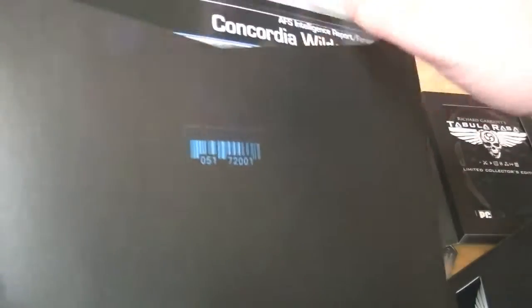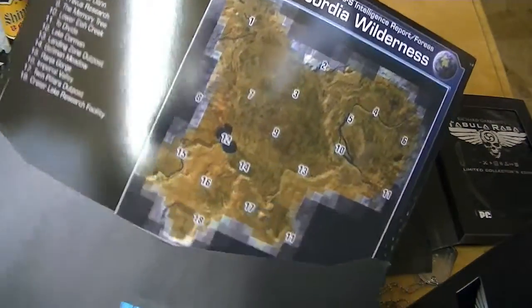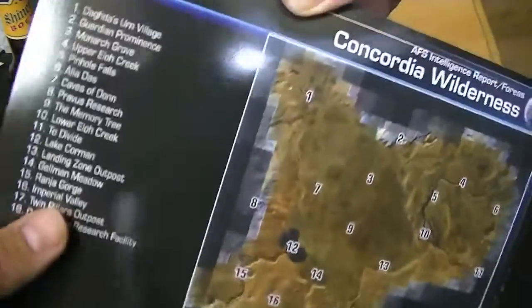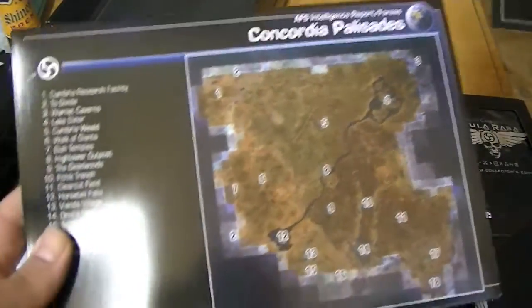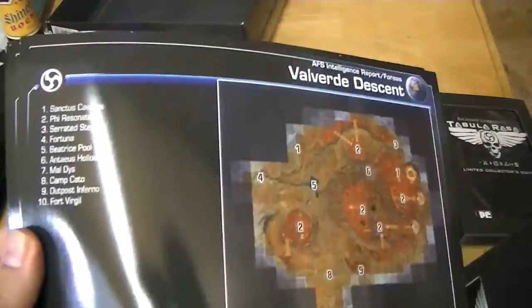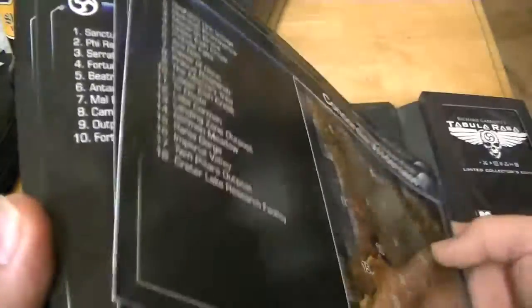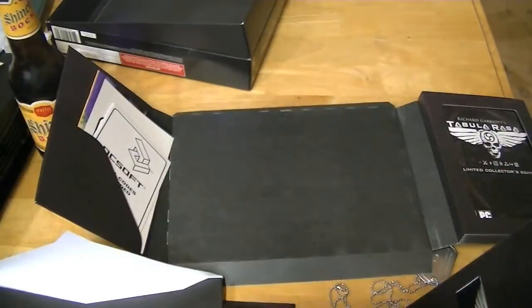So now we get into the classified material, which is actually just maps. Now this is really cool — because instead of doing the cloth map, they actually look like glossy photos. You know, like you see in the spy novels where they give you the printouts: these are your documents, you will need them.